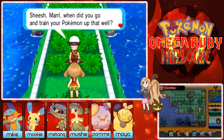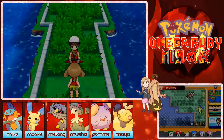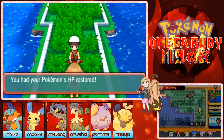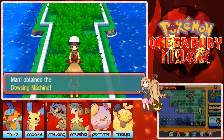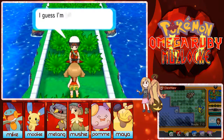Brendan says: 'Marlaine, when did you go and train your Pokemon up that well?' — Well, I did the trick house, that's cool, and I've got the Breloom so now I can wreck you even more! He had my Pokemon's HP restored — that's so sweet — and gave me a Dowsing Machine.